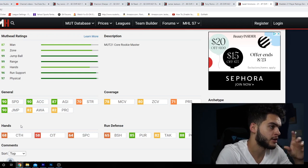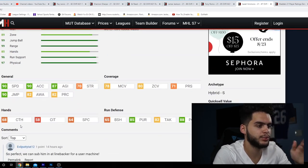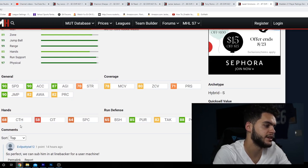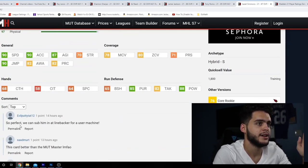Isaiah Simmons in the big nickel — put him in the box, user him, and you've got 90 speed, 88 hit power, and a six-foot-four safety. He is going to be absolutely crazy. Run a big nickel scheme, put him down in that linebacker spot, and I promise you he will be dominant.